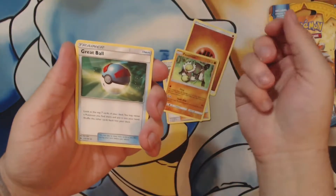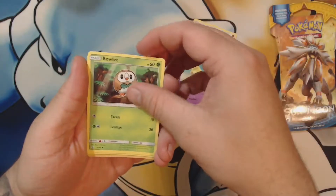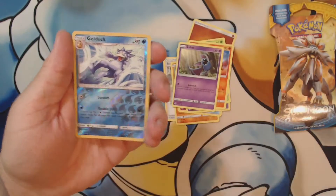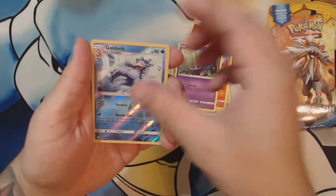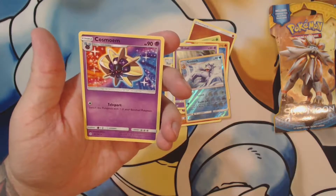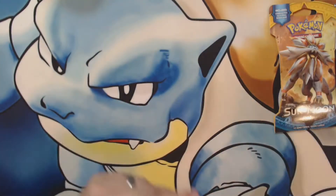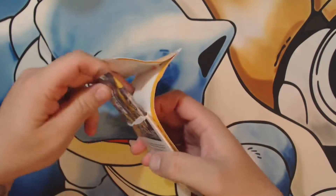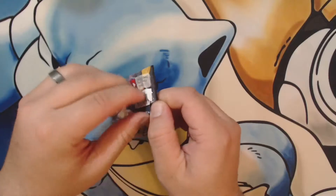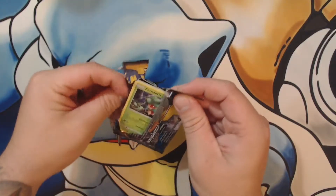Team Skull Grunt - that's kind of an interesting looking guy. Incineroar? He is part of the - Great Ball. I've never seen him before, I think he was part of the Kangaroo. I think it's the other one. That's a cool looking gold card, I like it. And Cosmoem - switch this Pokemon with one of the benched Pokemon. That's interesting - for a stage two it's not a whole lot of damage there.